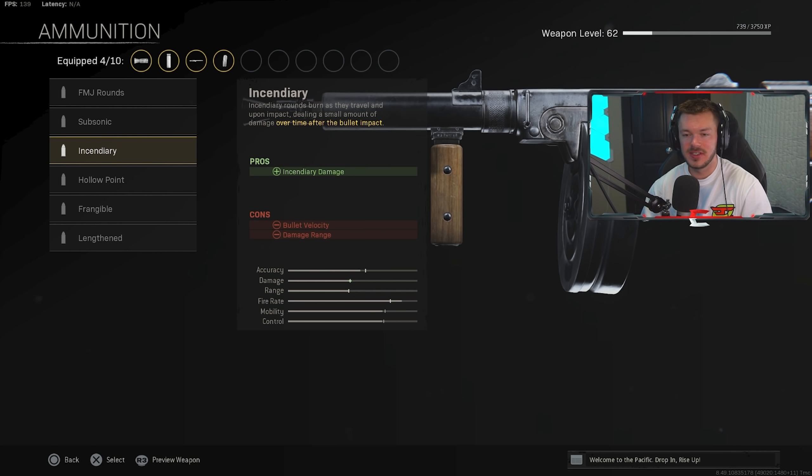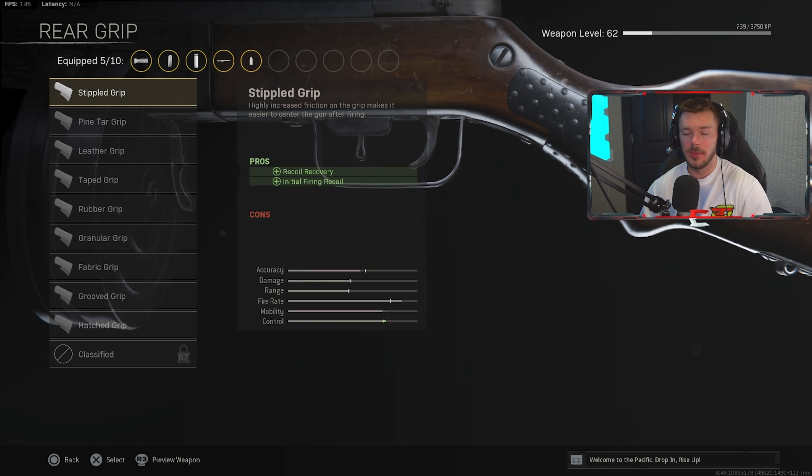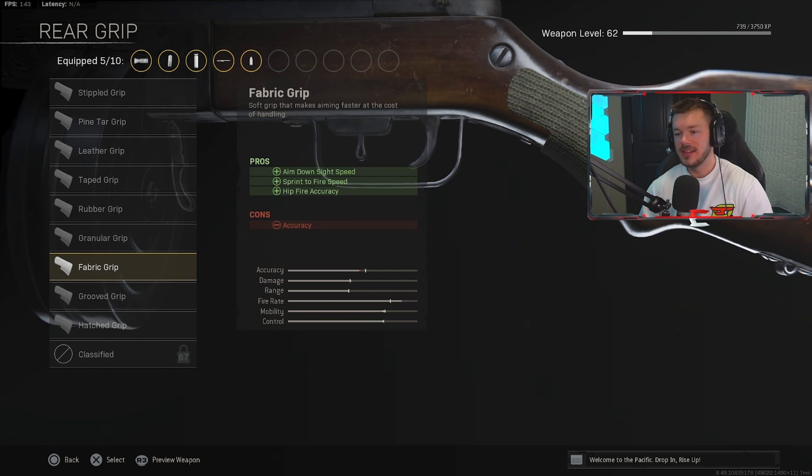In the ammunition section, we're using Incendiary rounds — pretty much the go-to at close range for all Vanguard SMGs. Even if it gets nerfed you'll have to use something else, but Incendiary is still the way to go. In the rear grip section, we're throwing on the Fabric Grip for increased hip fire accuracy, sprint-to-fire speed, and ADS speed. You can't go wrong with the Fabric Grip — it's incredibly beneficial.